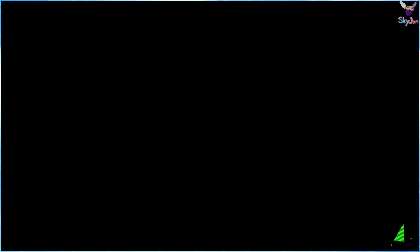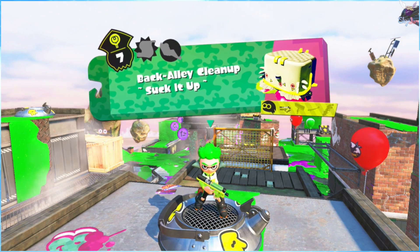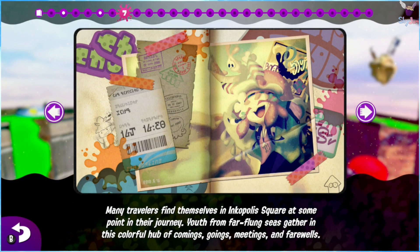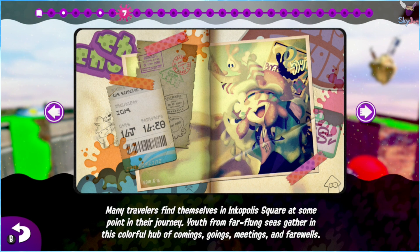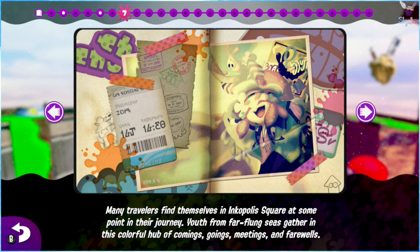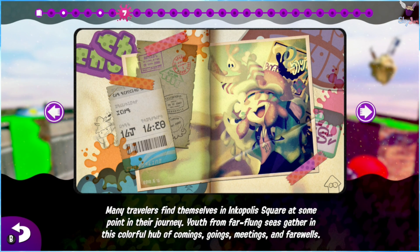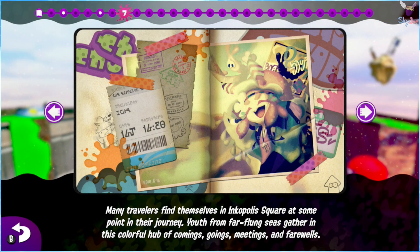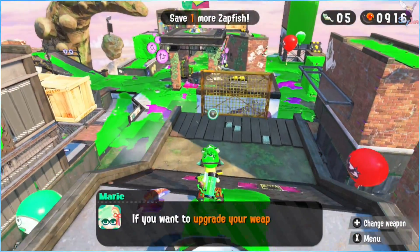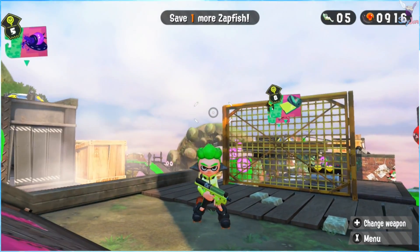Next time on Sky Jam — many travelers find themselves in Inkopolis Square at some point in their journey. Youth from far-flung seas gather in this colorful hub of comings, goings, meetings, and farewells. There we see Flo and her friend looking at a map, very clearly lost. Next time on Sky Jam: the last level and the boss of World 2. If you want to upgrade your weapons, check out Ammo Knight's Enhancer. See you all then, bye!